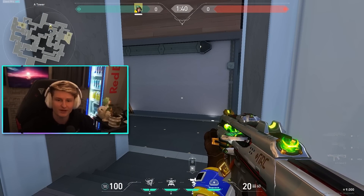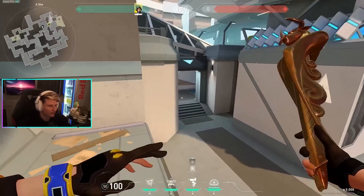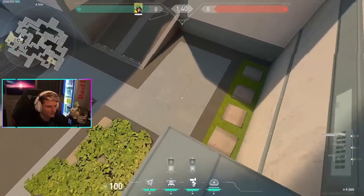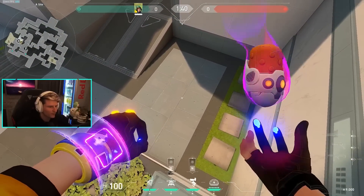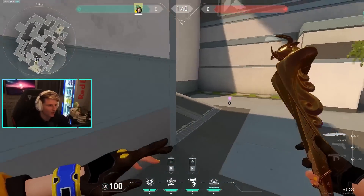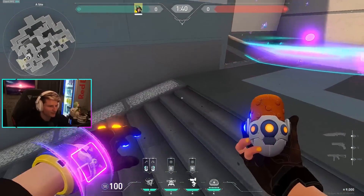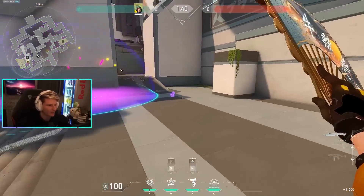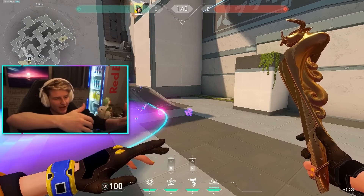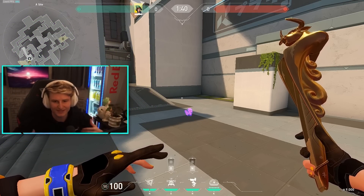Your job as a sentinel is to make sure people aren't going to be able to lurk onto your site. With this turret, you want some info on A main — you'd probably play on A site, screen, or back heaven. Put the alarm bot nice and close, and if you put a molly between these two lines, you hit the midpoint of this spot. When the alarm bot goes off, pop this molly — and I pair it with a molly on this side as well, creating a choke where they either push in taking a ton of damage, or back out giving your team more time to rotate.